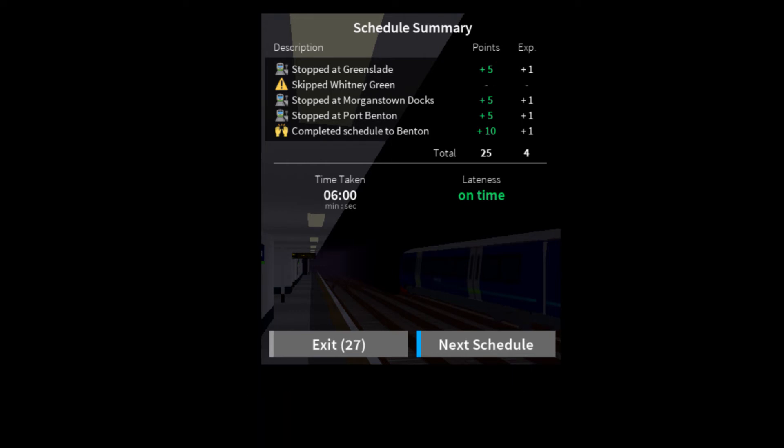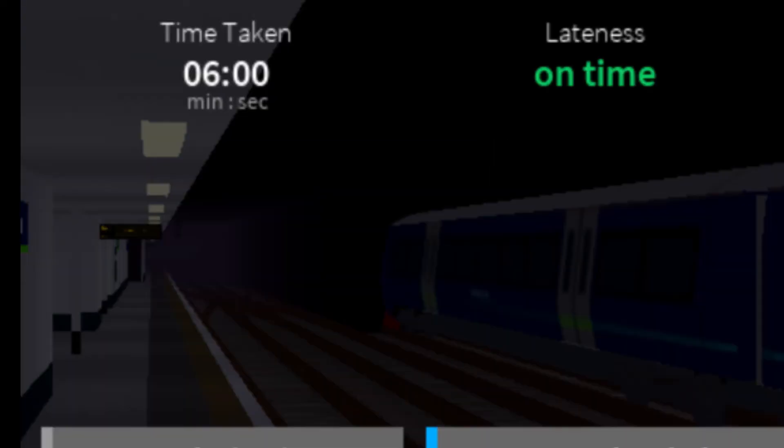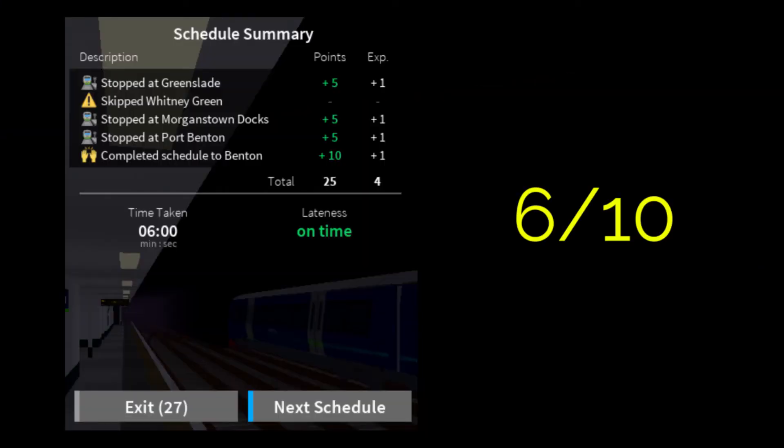This sneak peek shows the scheduling system. I don't think it stays the same until today but this is quite cool actually. However, I don't want you to focus on the scheduling system — I want you to focus on the old Benton and the old station sign. I'm pretty sure that this is its second generation because it got updated in 1.0 and later in 1.7. And look at this paper train, so ugly. Overall, I give it 6 out of 10.